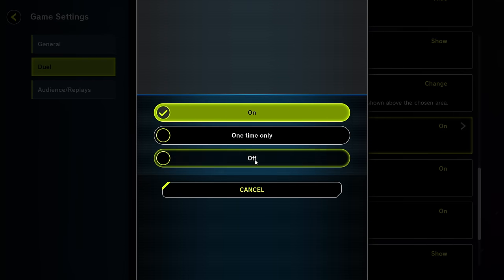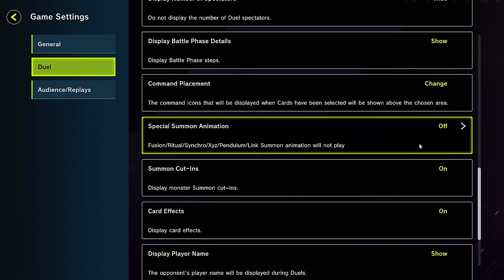You want to turn this off. Whether you are on the receiving end or the giver, this will help you. If you have this off and your opponent has it on by default, if they are watching your special summon animation from the extra deck — only the extra deck — even if their toggle is off, it's going to reveal that they have Nibiru, Impermanence, Veiler, anything that's activatable. Their field will light up, like this — boom, field lights up off your special summon from the extra deck.